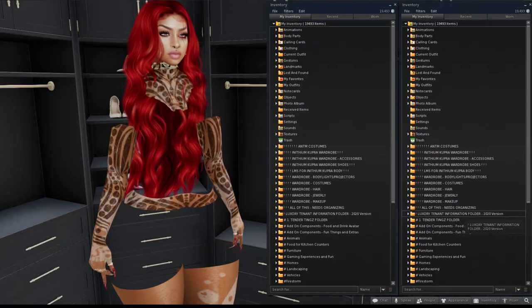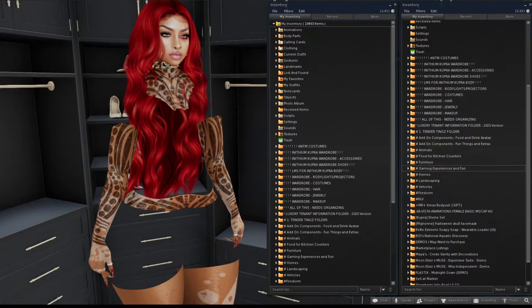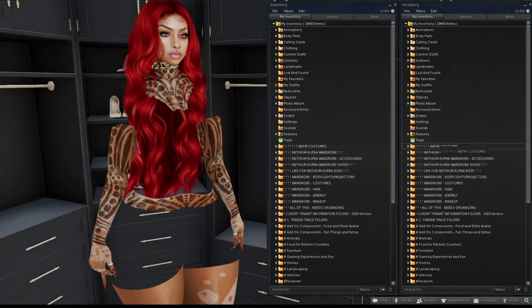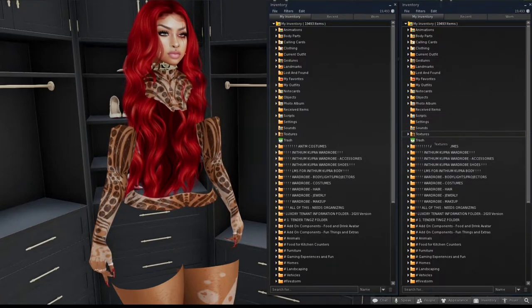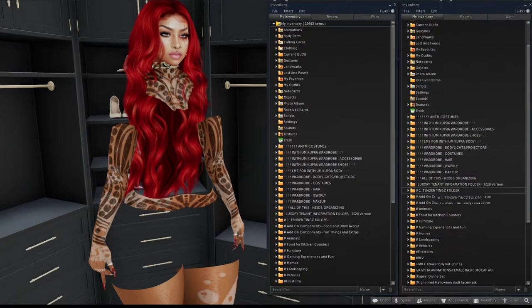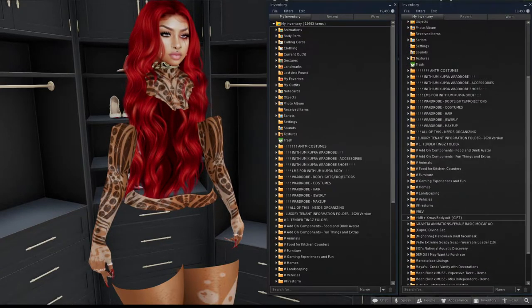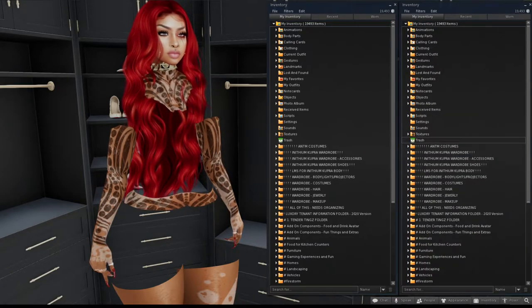We're going to start off by taking a look at what my inventory looks like right now and then open the folders to see what's going on. I have two inventories open so I can slide from one to the next. We have our regular system folders — animation, body parts, calling cards — and underneath the trash is where my personal folders start. Anything you buy or unpack ends up here.